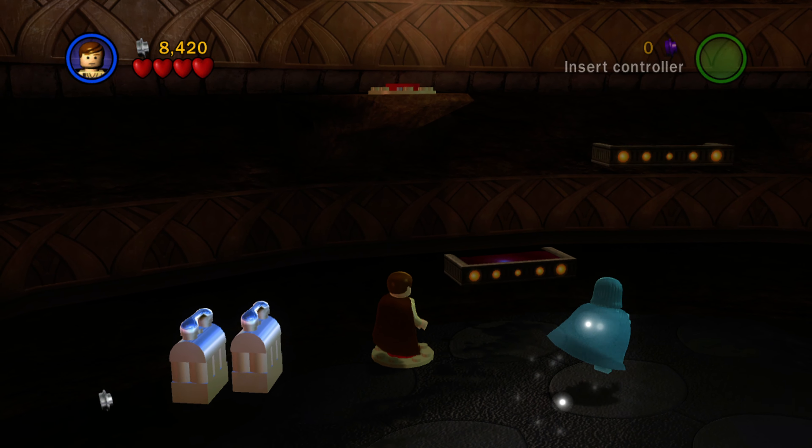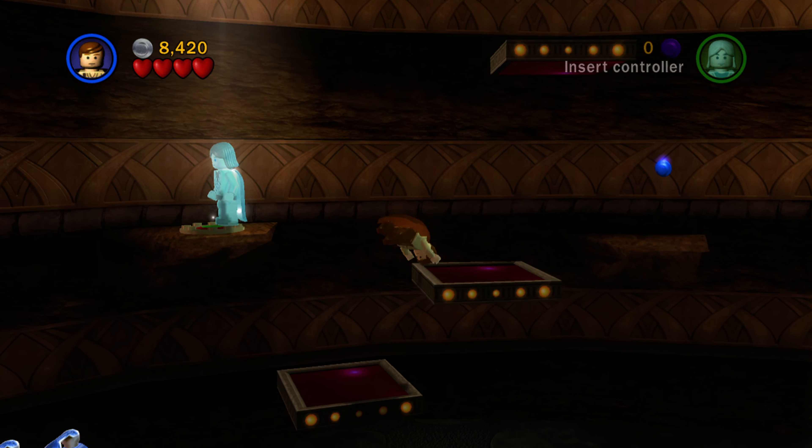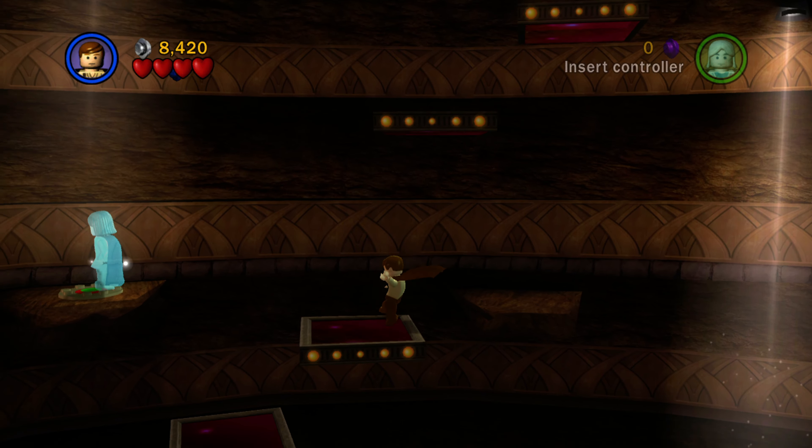Then over here in the next room, if you go over to the far left, there's going to be a little button on the ground. Just go ahead and stand on that to get your character to walk over to it. Boom, there we go. That's a minikit right there.